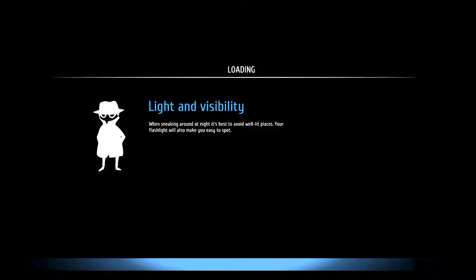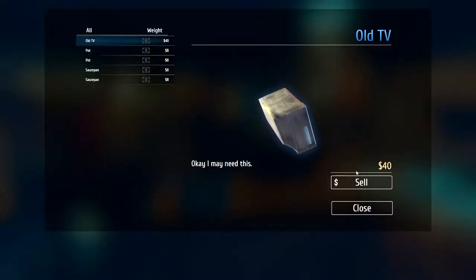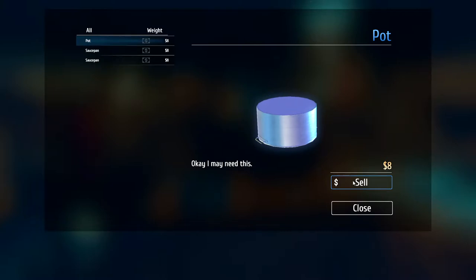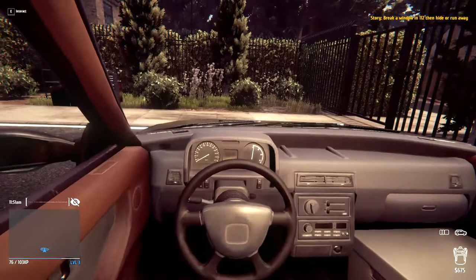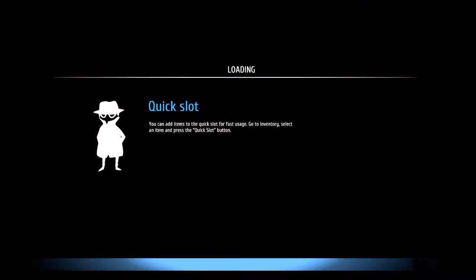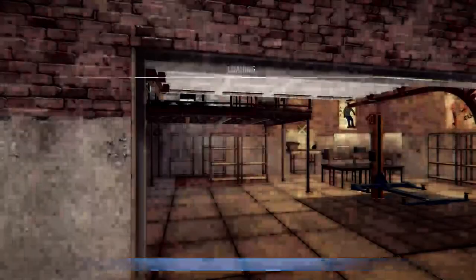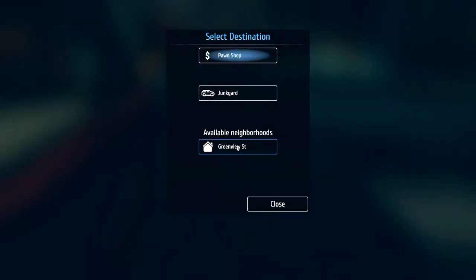Let's go to the pawn shop and sell the rest of the stuff. We sold the TV last time for 80 probably, and now the pawn guy is taking it for 40 — not bad income, but still not desirable until we get to some later houses. Vinny wanted us to go break that window on Greenview 111 — I think he said 112. So let's go do that.